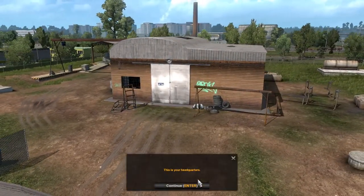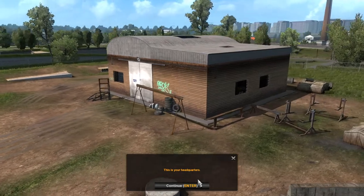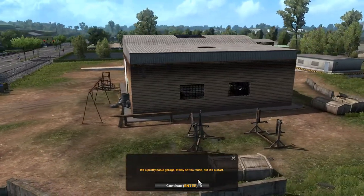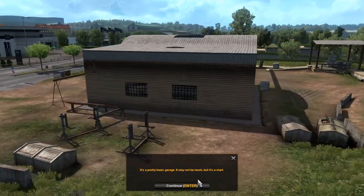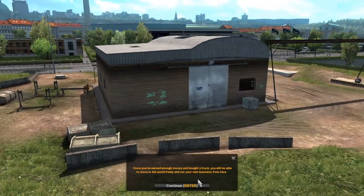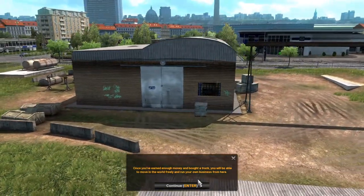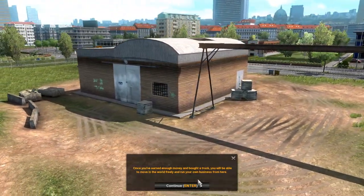This is our headquarters. Nice headquarters — it's a pretty basic garage. It may not mean much, but it's a start. Unfortunately you haven't got anything to park there yet, so there are no trucks in sight. Once you've earned enough money and bought a truck, you'll be able to move in and work freely and run your own business from here.